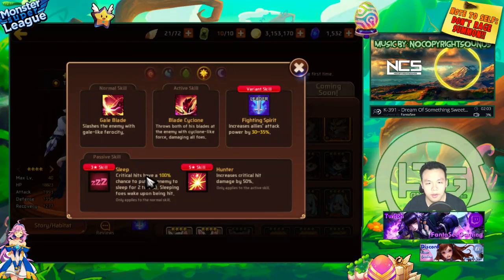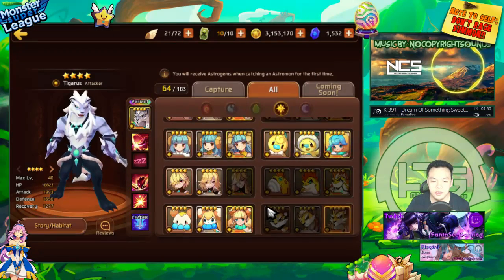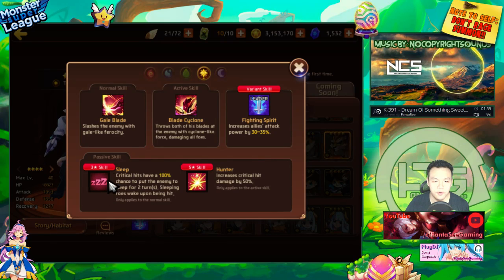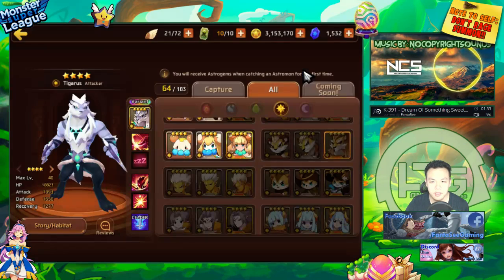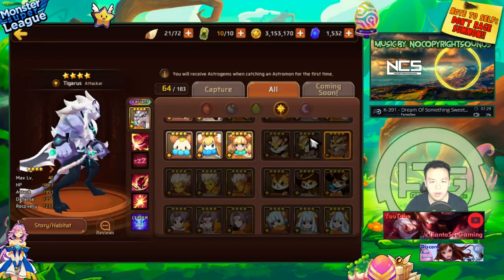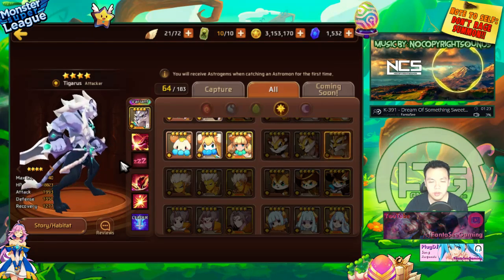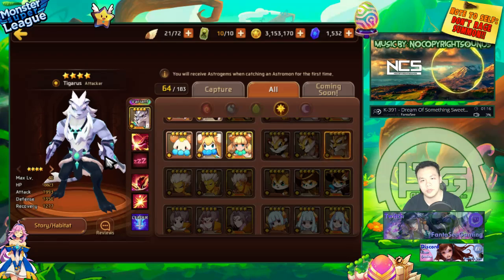Sleep is slightly inferior to stun, petrify, and shock for dragon B10. If you're running two CC monsters, you can't run two sleep units — you have to use sleep second, because if your sleep unit lands sleep and another unit hits the target, it wakes up. But if you only have one sleep unit and the other has stun, it doesn't really matter since you can still apply CC to the same target.